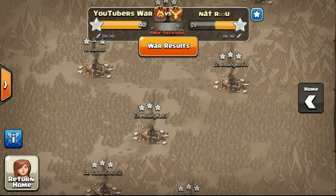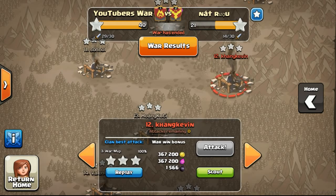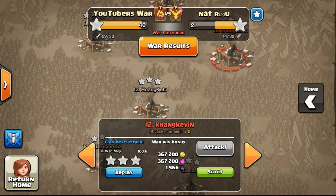So now taking a look at the score, it's at 40-21. We did like 10 three-stars. This particular 3-star done by War MVP is basically Havok Gaming — you guys should check out his channel to see how he used 5 golems double jump to attack this base. It's a Town Hall 9, so a Town Hall 10 attacking a Town Hall 9 is a rather easy attack, but his deployment was really awesome and strategically placed.